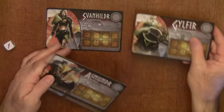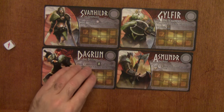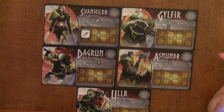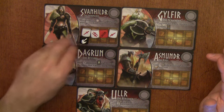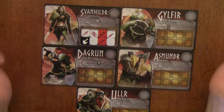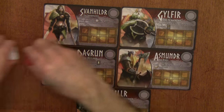Those are the player boards. On the flip side is a picture of the character as well as their special ability and places for dice, because you can only have up to eight dice in your Viking party. That would be the cap — Von Hilder can't have any more Vikings working with her than that.